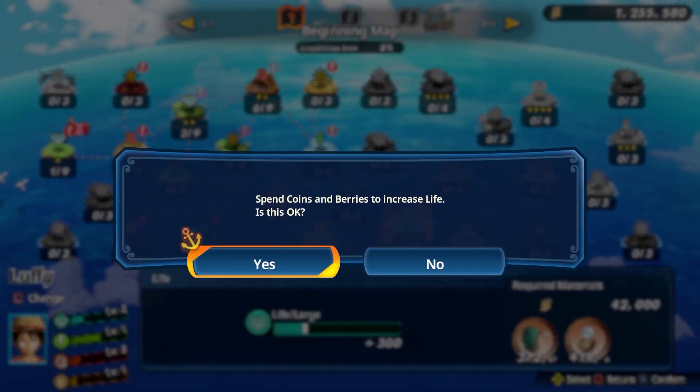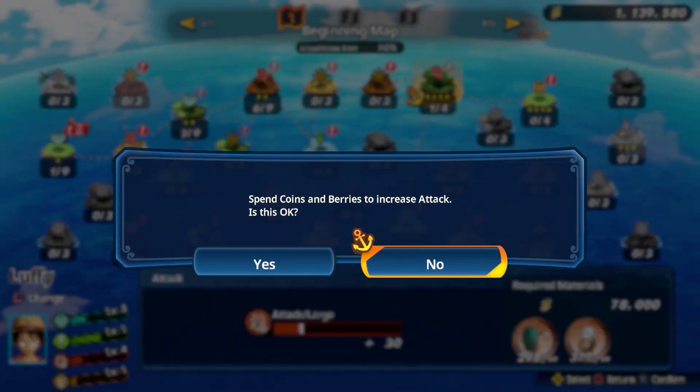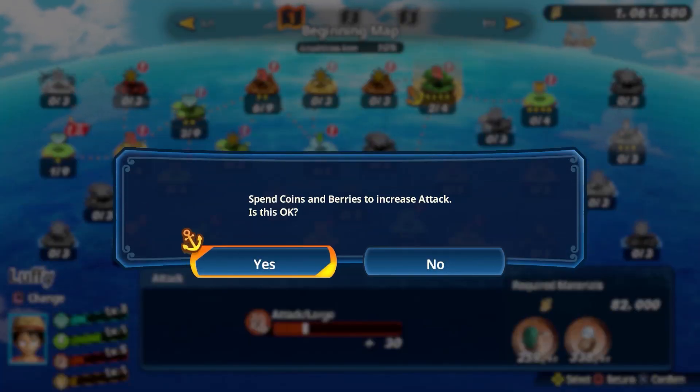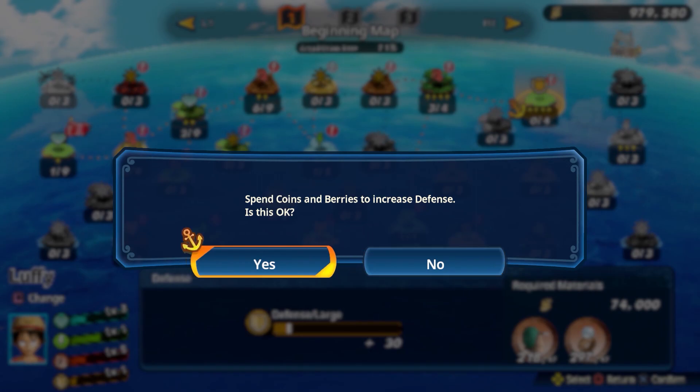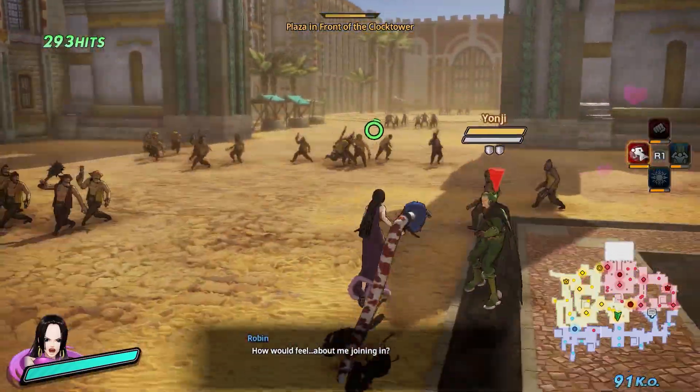Following missions, characters level up and you're rewarded coins and money for things you did during that mission. These are then used to make characters stronger. Each character has their own growth chart that players can use to upgrade different stats. Additional modes available are free log and treasure log, which unlock throughout the story campaign.